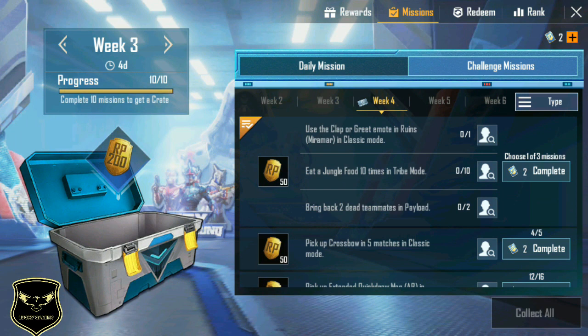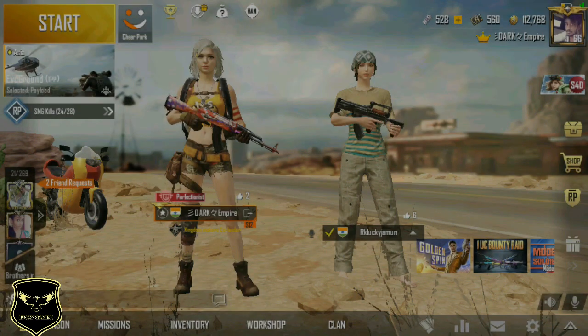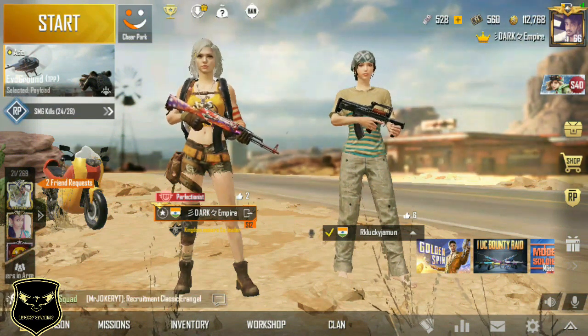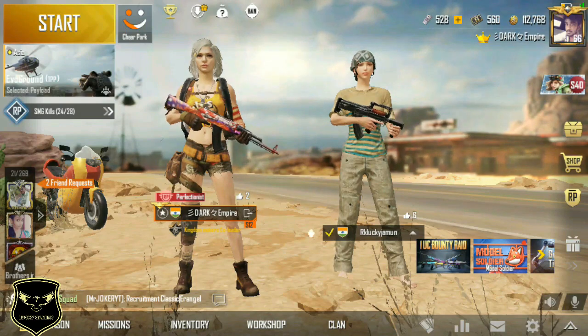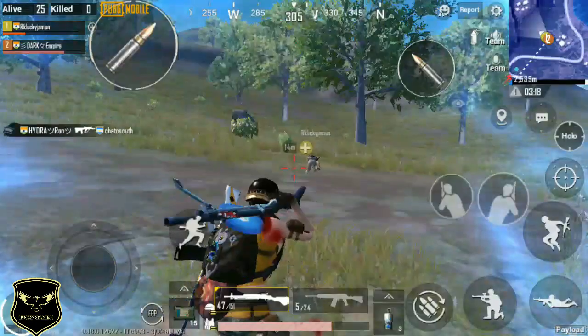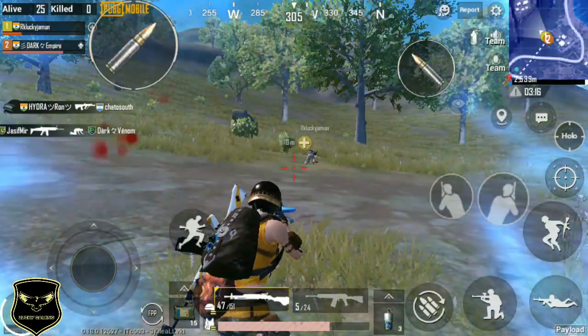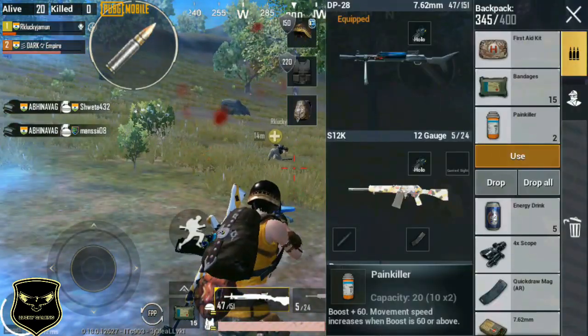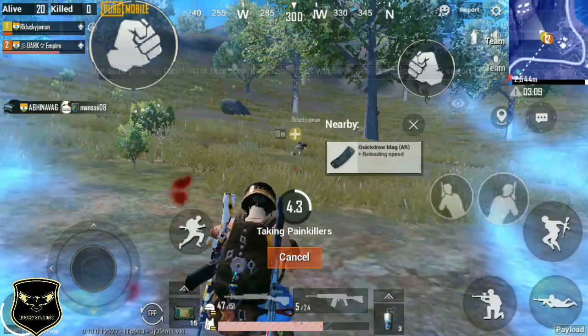So you have to go to the playground and play payload in the game. You have to complete the map in the game. Ok guys, first of all, let's go to the team. The player is dead, and you have to collect the ID card. The ID card will bring back the tower, so you can do it.